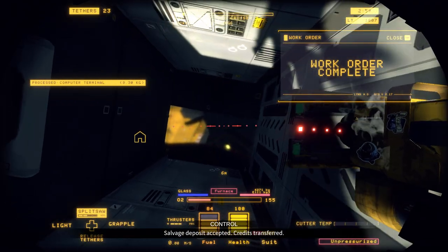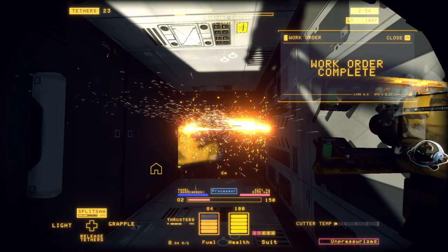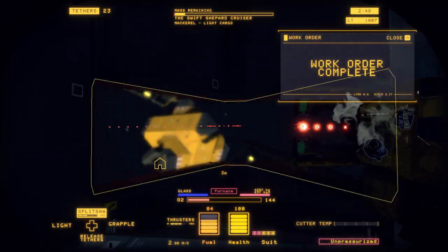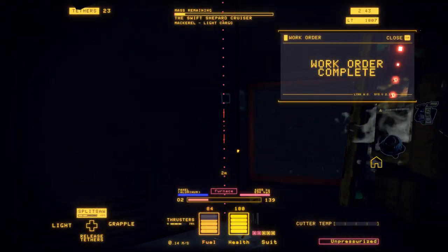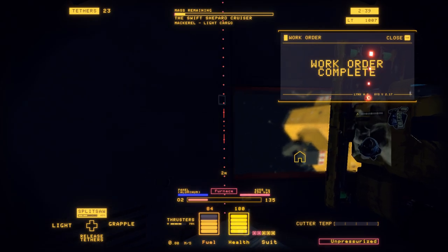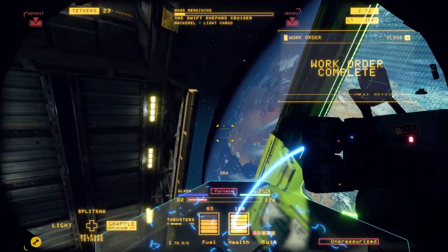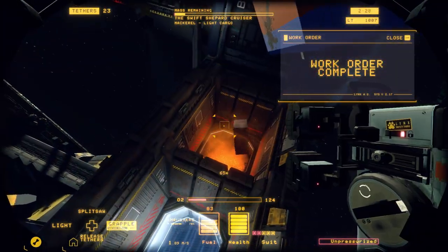Now we have three minutes left to gut the rest of this cockpit. This glass — we're just going to cut it there and there like so. Make sure the cuts go across the entire length, and they did. We're going to go to the edge of the nanocarbon and make the next cut just barely past where the edge ends. Try and get as much of the glass as possible, pull it out, and feed it into the furnace.